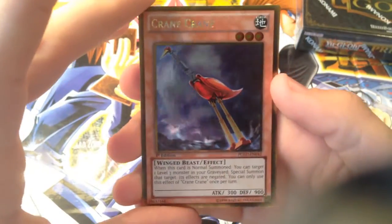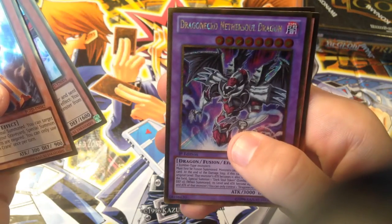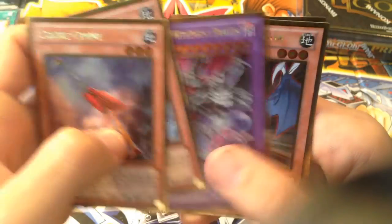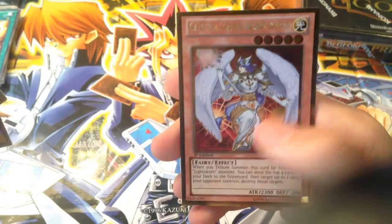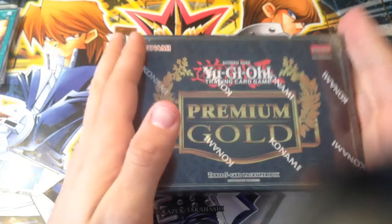Still need that Judgment Dragon and three Belize cards — not going to get that here, but maybe in the future. We got Crane Crane, Big Belly Knight, Dark Hero, Neth Soul Dragon, Explode Dragon, and Celestia Lightsworn Angel.